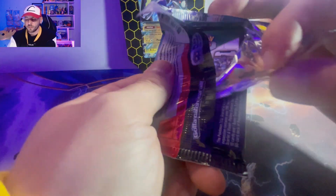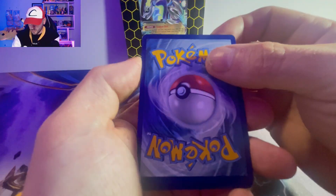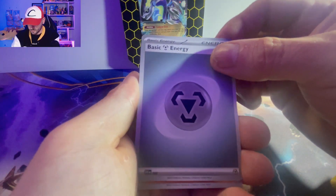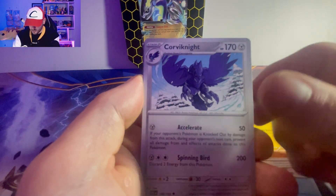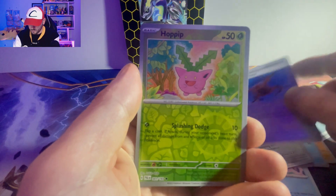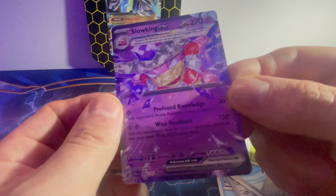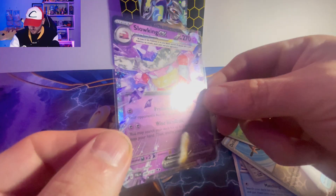Opening the first Paldea Evolved pack. We've got a basic energy, a Mankey, Deilbird, Super Rod, Luvdisc, Dumbfoundedly a Passimian, Croagunk, Delivery Drone, a reverse holo Hoppip. And we have got a Slowking EX - oh my god, that is a cool looking card! That is beautiful. We have got absolute beauty already - freshly pulled and sleeved.